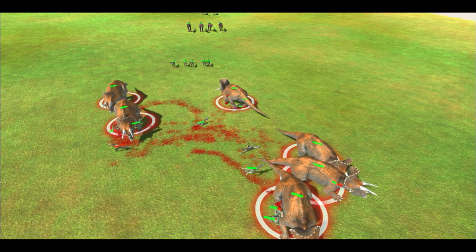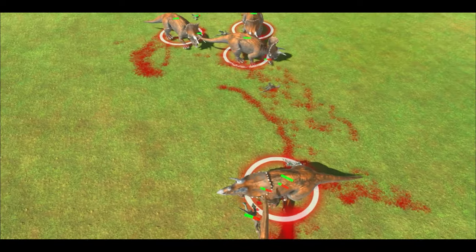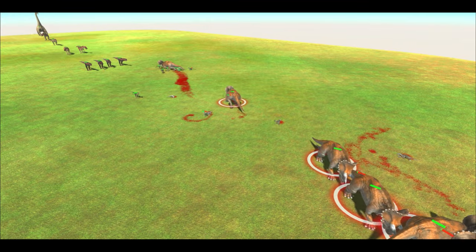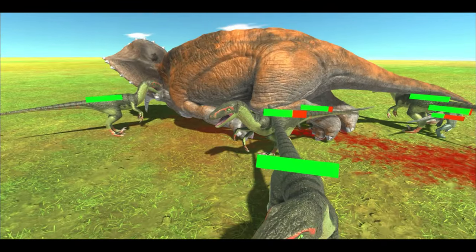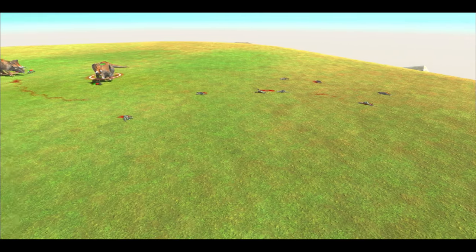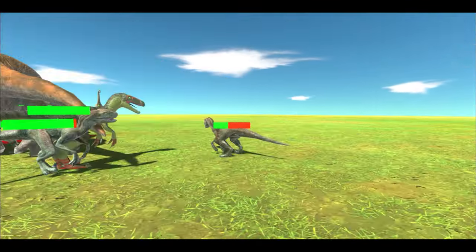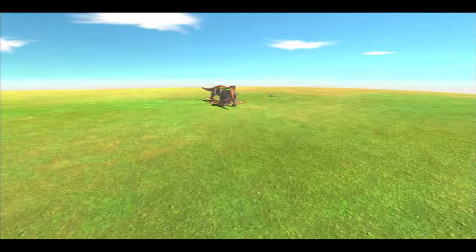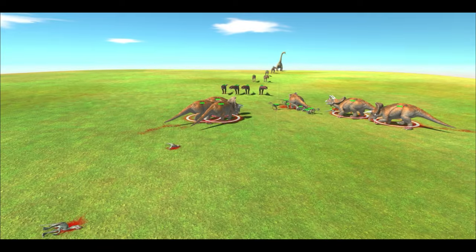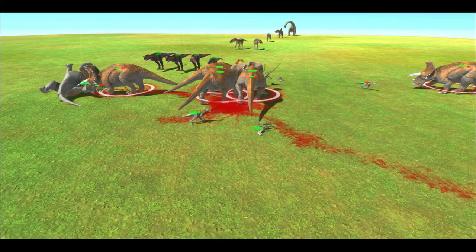So just plowing through the Velostraptors — we're doing much better than the Stegastrass. We're already straight into the Dynonicuses. We killed all the Velostraptors, but yeah, from very low health. Five still alive, and now the 6 Criceratops take on the next wave.